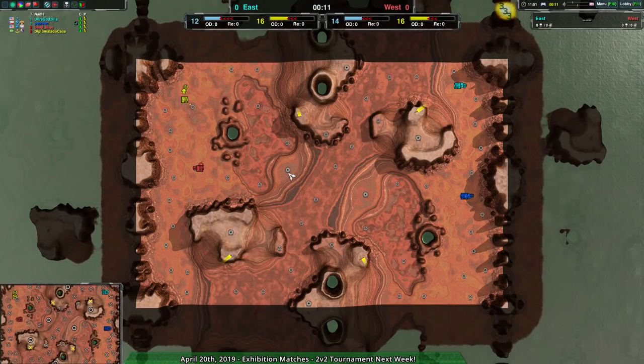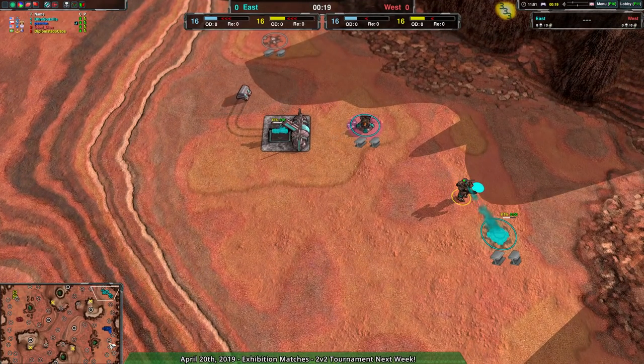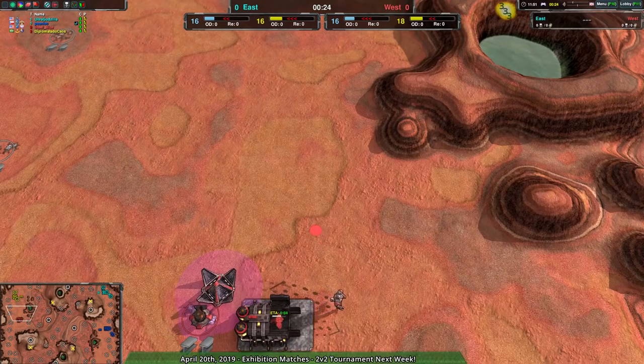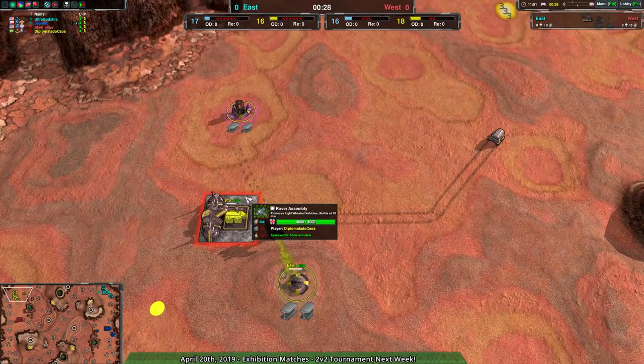Welcome back XurK fans. I'm Daniels at Don, your host Dominic or Shadowfury, and we have one more match today. It's going to be another 2v2 on Titan — a match between Ultra Godzilla and Saniac. Ultra Godzilla as Rover, Saniac as Shields, against Steel Blue playing Cloakie and Dibnot Shadowkaus playing the Rovers.